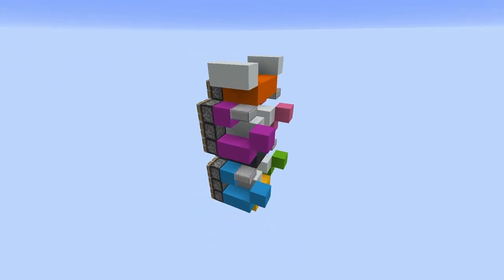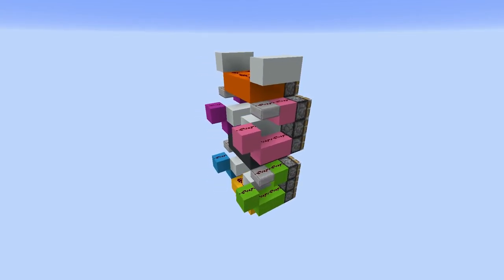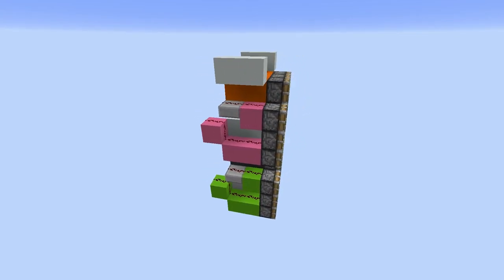Let's start with the frame of the display. Putting redstone in this configuration lets you control each set of pistons to simulate turning on and off each of the segments.